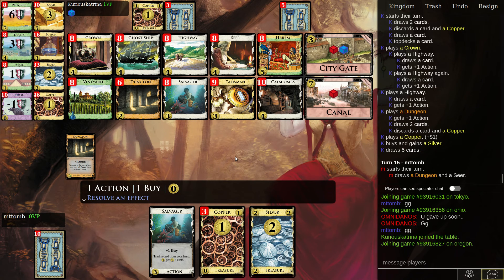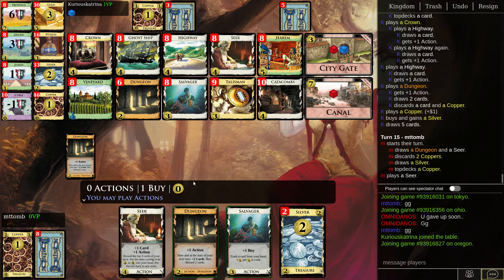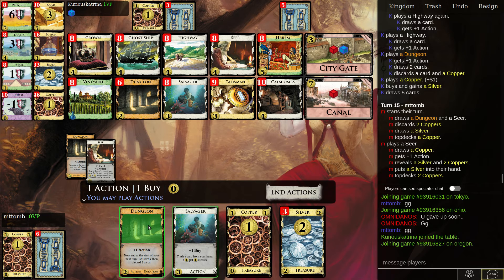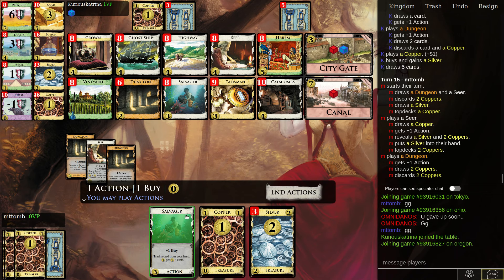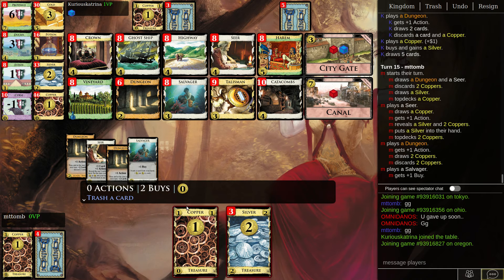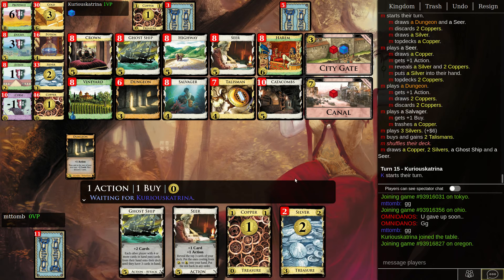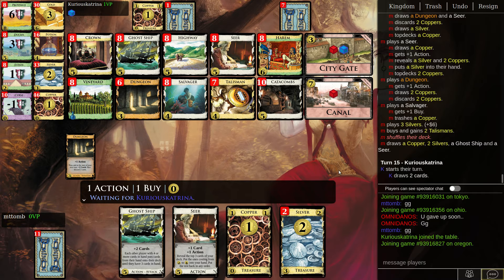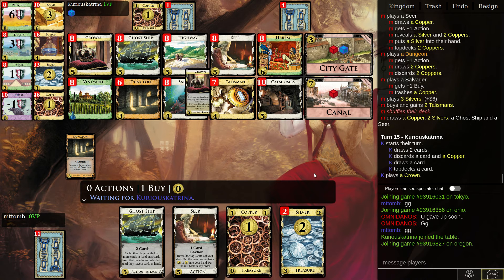Okay, that's good for me. Two coppers, so definitely. Then the question is do I get two Talismans? I guess that could be the play — alright, let's do it. If I get Ghost Ship now, it's two Silvers, because then the Seer will pick up one of them. I guess gotta make sure the Silver's on top.